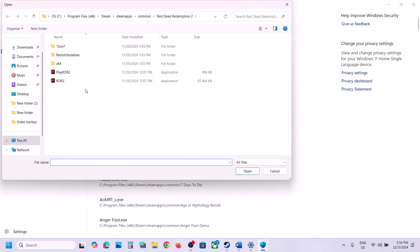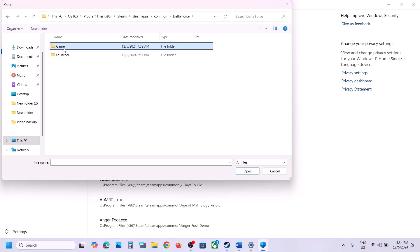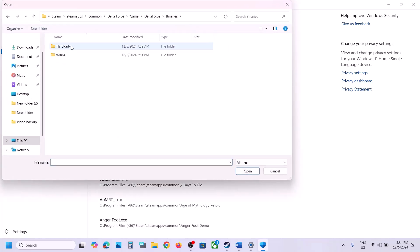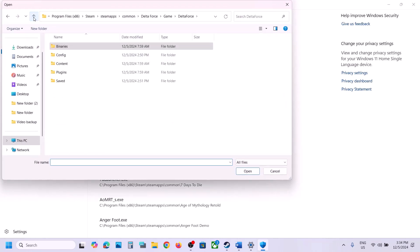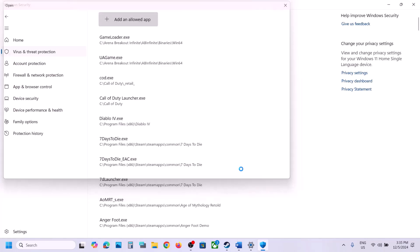Click on Add an Allowed App, then Browse All Apps. Go to the game installation folder — open the game folder, select the exe file, and click Open. Click Add an Allowed App again. Also open the Delta Force Binaries Win64 folder, select that exe file, click Open, and click Add in Allowed App. Add all exe files from the game folder and launcher folder.